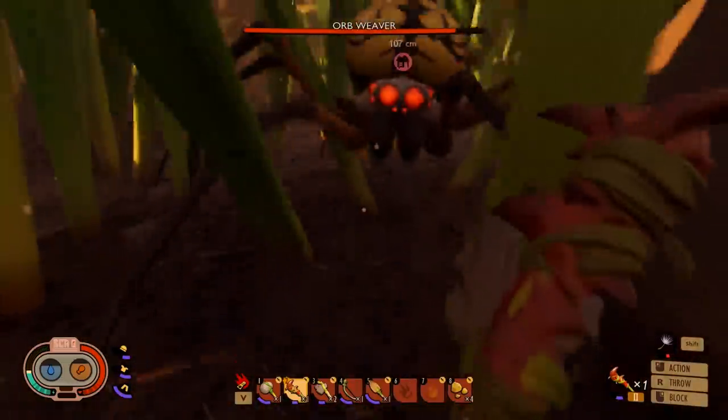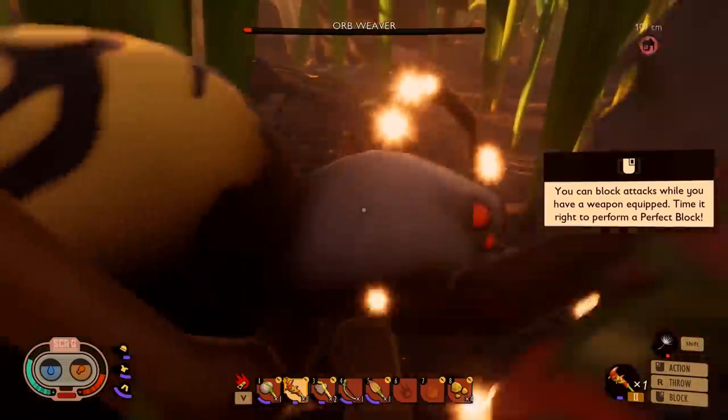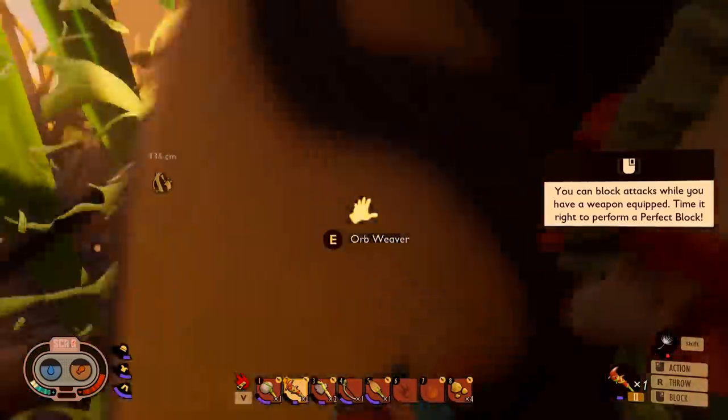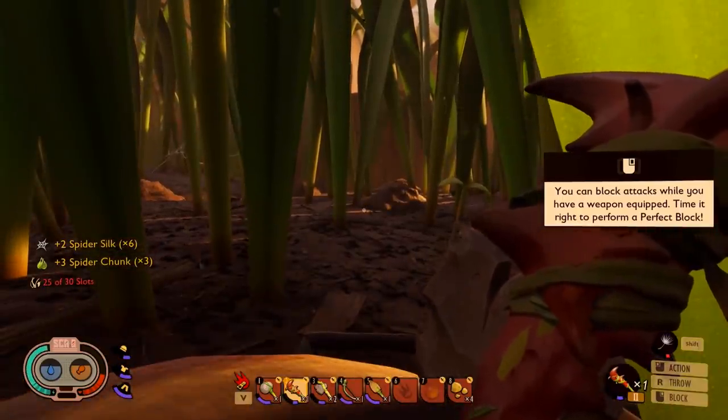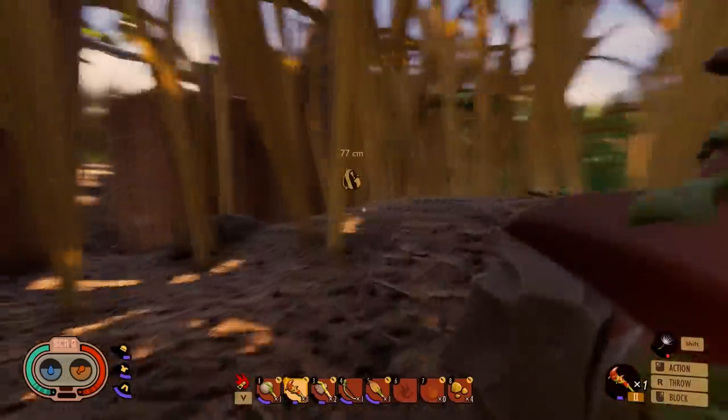I've got this one's attention. Now I just gotta hit it with my club enough times, eventually stunning it. There we go, it's stunned. I should be able to mostly just beat it to death. It's stunned and almost dead. Give me your parts. What did we get? Spider chunks, spider silk. I needed some fangs. You can just never find the damn spiders when you want one.